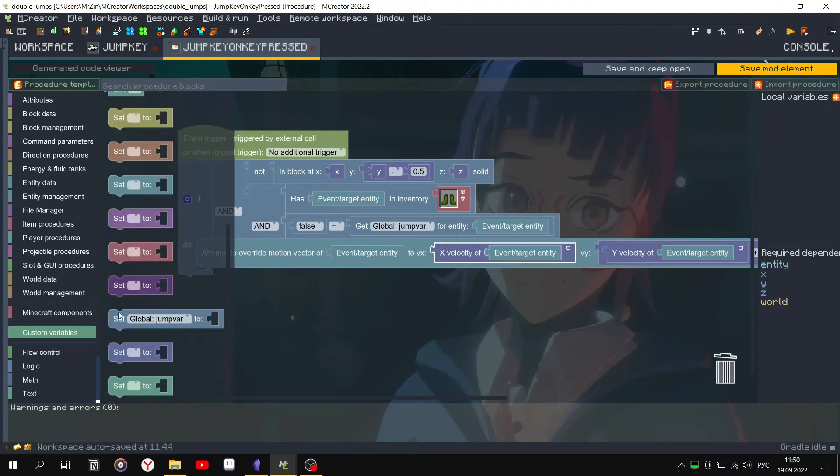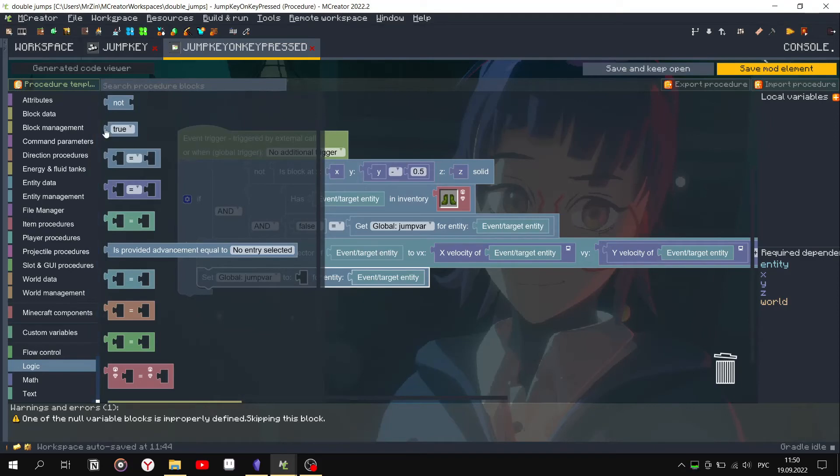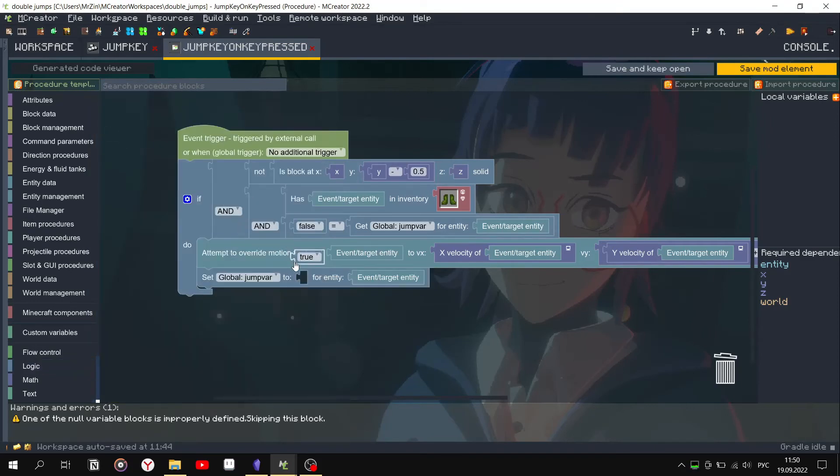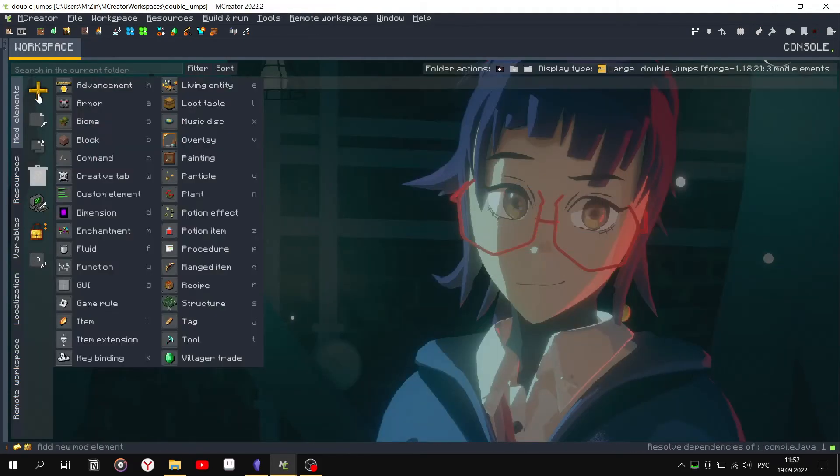We also change the variable back to the original one. Next, create another procedure for restoring the jump.